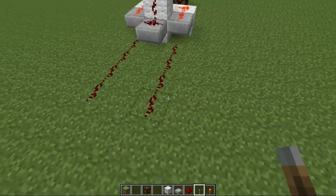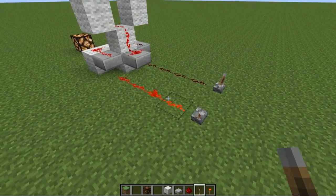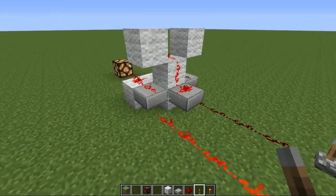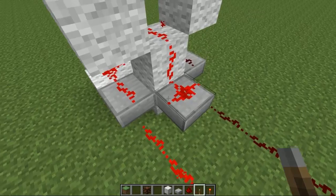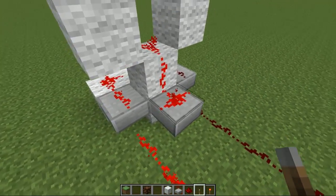Now if we go put down a lever on both of the inputs here and activate one, you'll see the light turns on. Activate the other one, you'll see the light turns off. And we can do the same with this lever and that one — and it works as an exclusive OR. This is a pretty compact design compared to previous ones, because we can now use half slabs for redstone, and it makes cutting the signal slightly easier than it would be before.